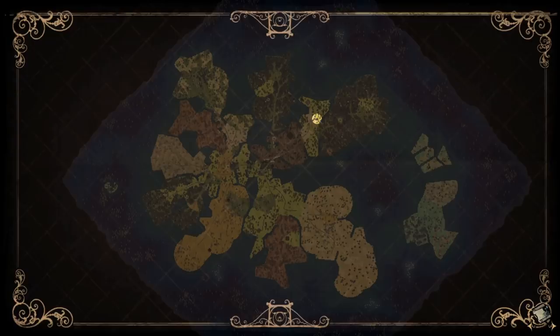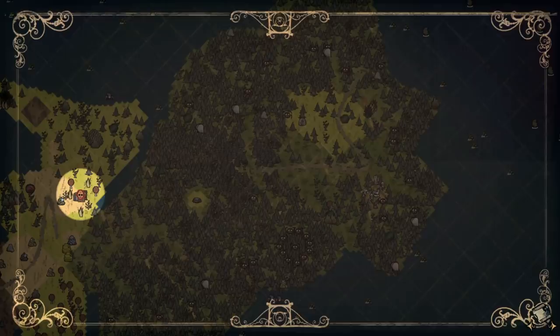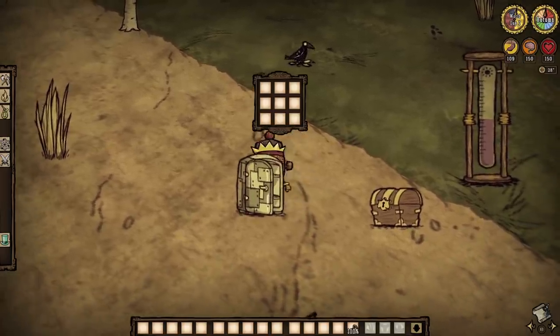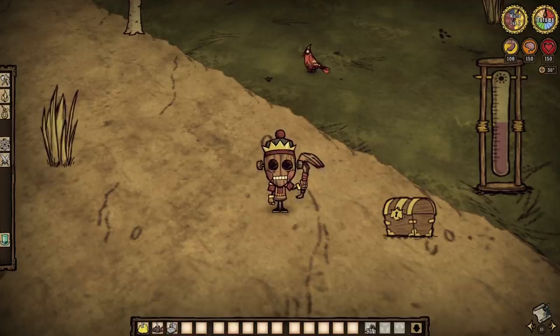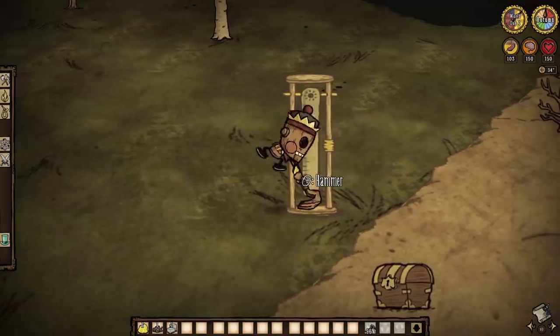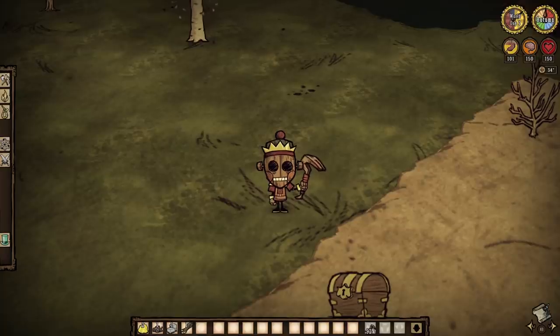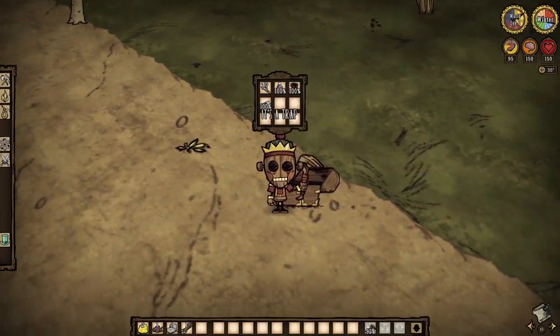The Winter Icebox Trap. It can absolutely spawn anywhere it dang well pleases. However, it does seem to have an affinity for the forest branches of our worlds, so be mindful there. It's best to know where it is for you instead of anyone else. Now, for this one, opening the fridge is totally fine — apart from it being totally empty, that is. Feel free to hammer the thing too, if you wish. It's all safe and sound. And in both trap set pieces, the thermal measures that are there are also completely clear to interact with — there's no trap there. Because it's most certainly the chest that you need to worry about.